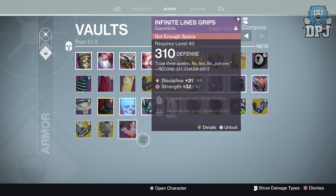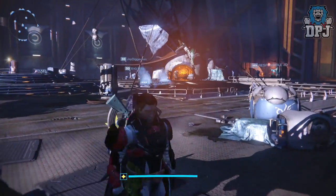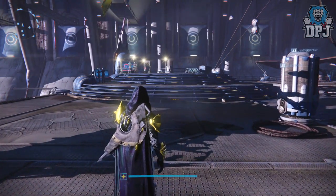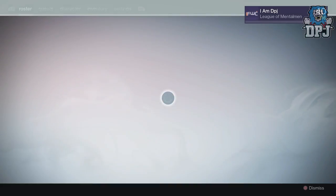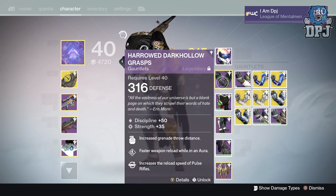I could get at least a couple of these to 310, which is pretty badass. What I'm doing is just trying to get every armor, every gauntlet, and max them all out. I'm trying to get full pieces of gear - crucible, vanguard, Future War Cult. I've got a Future War Cult set - I don't know if I've got it on me but my character looks flipping badass. I'll show you guys.